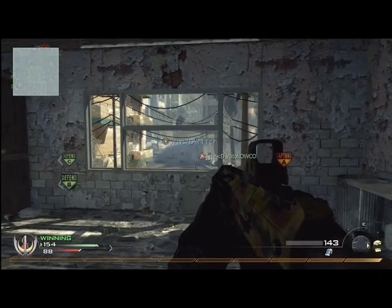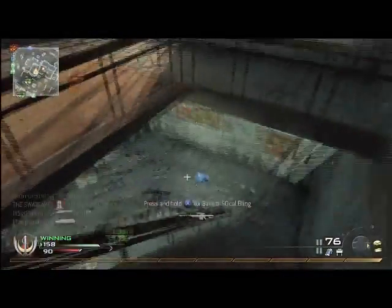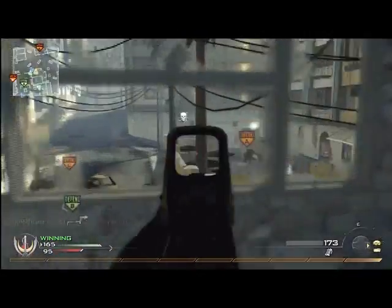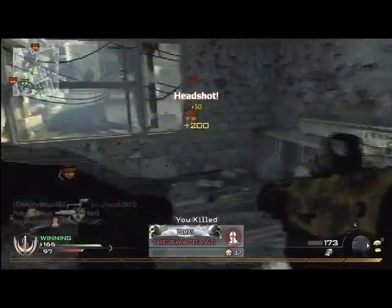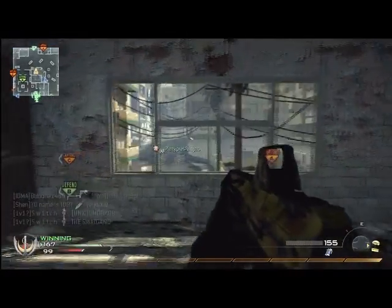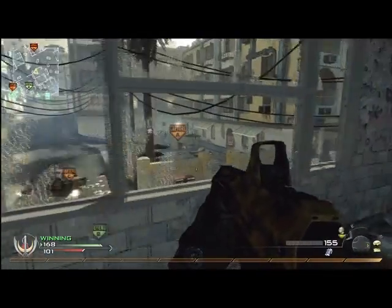The only killstreak that's not really suited for this setup would probably be the Attack Helicopter. Like I've said a lot in my previous videos, I don't really agree with the Attack Helicopter as a killstreak — it's really bad. You can run away from it and it doesn't kill you really quickly at all. I wouldn't recommend using it without Danger Close Pro, because that increases your air support damage. With Danger Close Pro, your Attack Helicopter is like Harrier Strike bullets — it kills you that fast.